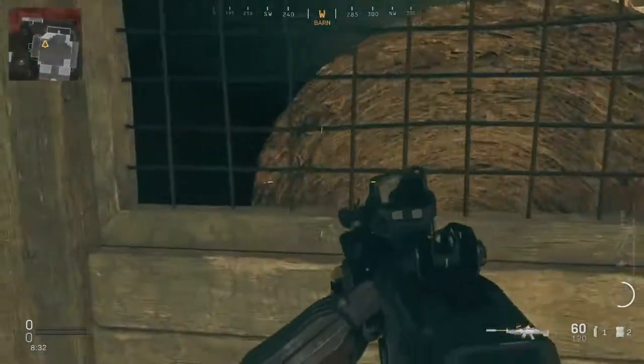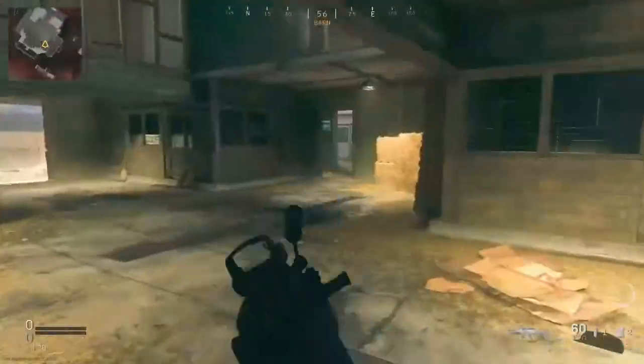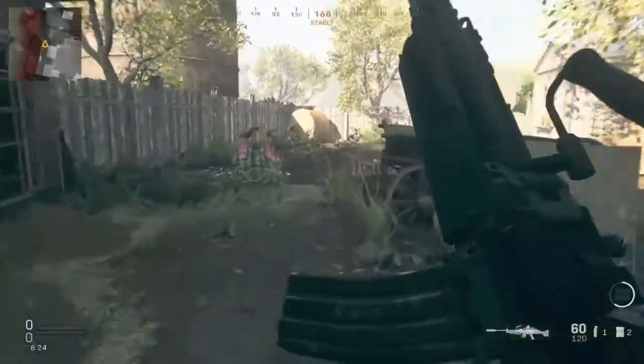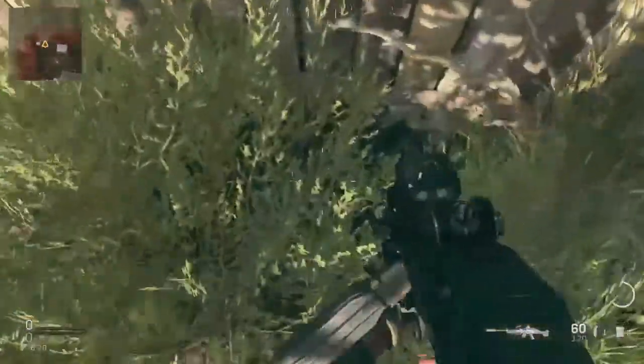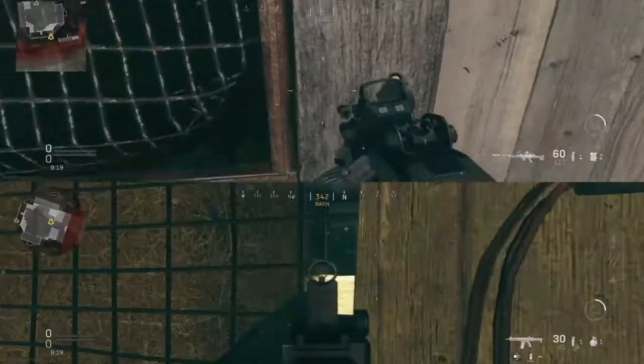That's literally it. I'm going to show you how the Easter Egg works now. As shown on the screen right now, those are all the locations of the bears. Just familiarize yourself with where all the stuffed animals are — it makes it easier when you're doing it solo. I hope you liked the video. Please give it a thumbs up, subscribe to the channel — I'd much appreciate it — and I will catch you on the next one. Take it easy.